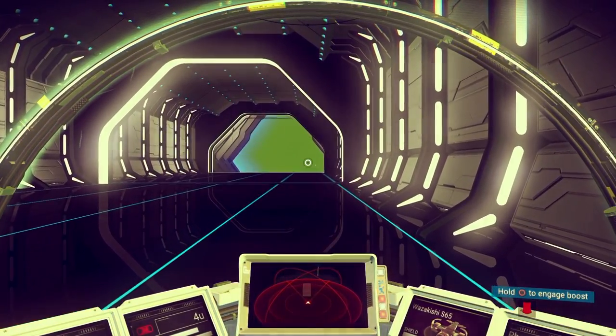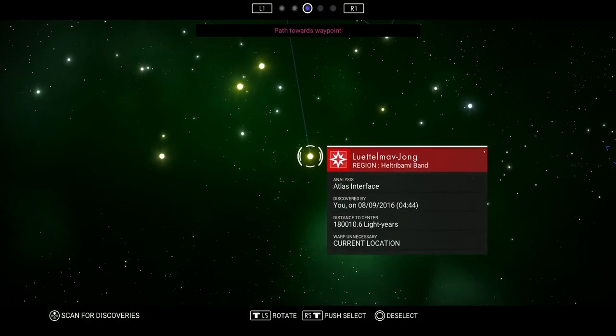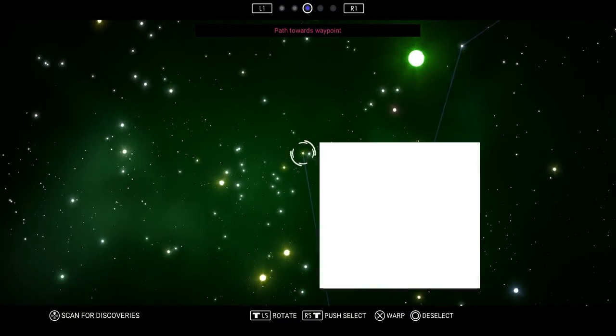In today's video, I'm going to be showing you guys how to get your first Atlas Pass Version 1. So if you have not crafted your hyperdrive yet in order to leave the star system that you are in, you will need to do that before doing this.